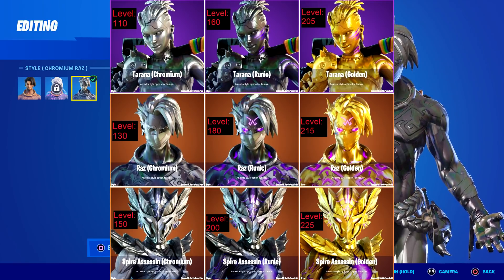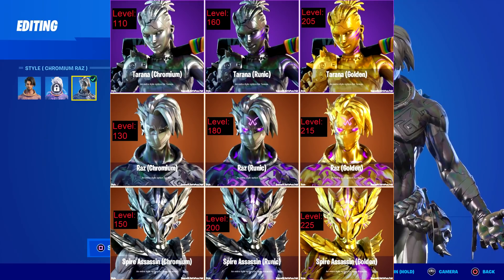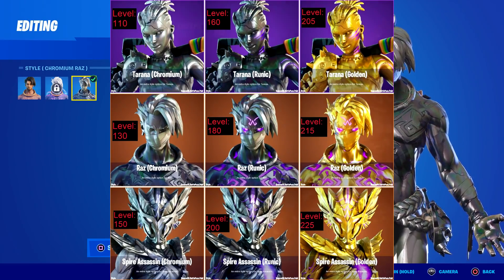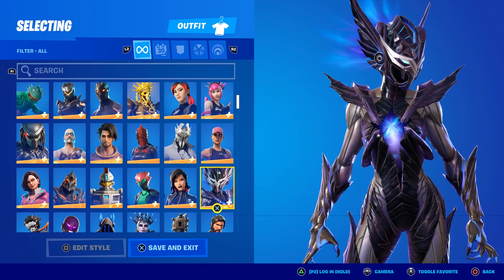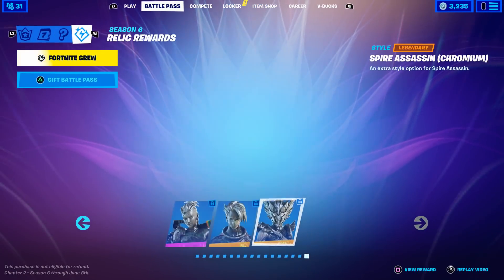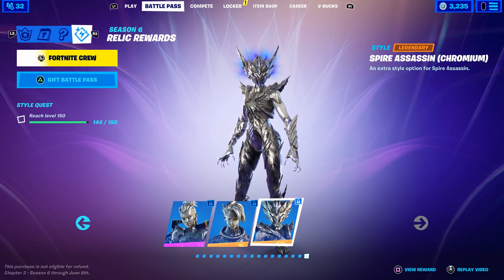For the gold styles, you get Tarana at 205, Raz at 215, and Spire Assassin at 225. So the max level this season is 225 to get all the special styles - mark it down, that's your goal. Unfortunately, if you're not close to the level, you can't even see the locked styles in the locker. I assume once I get to level 150, it will show me the next few styles.